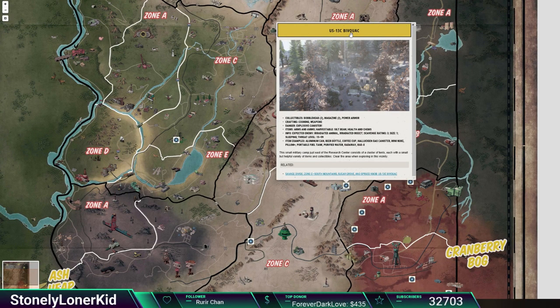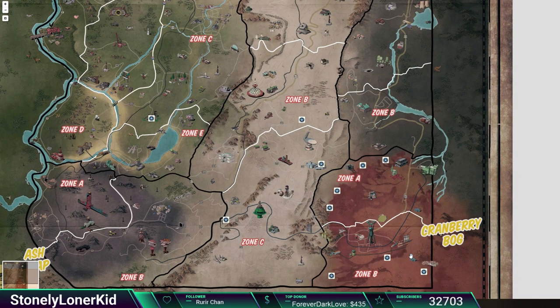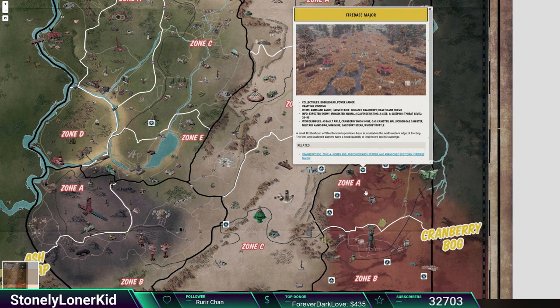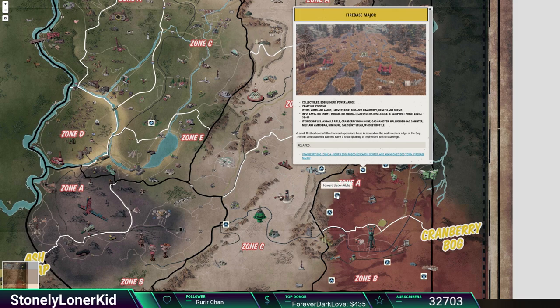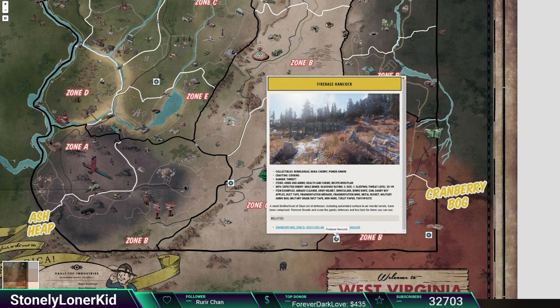We've got one over here — Bivouac. I didn't know that was a military camp. This is where most of them seem to be, over here in the Cranberry Bog. We've got Firebase LT, Firebase Major. Now these are important for killing Scorched Earth — if you guys haven't made it down to the Cranberry and started doing some of the late game stuff, basically you want to capture the silos that you see in those red pictures right there, and they shoot missiles to kill the Scorched Beast. We've got Forward Station Alpha and the Thorn, pretty much all spread throughout the north and south of Cranberry Bog.